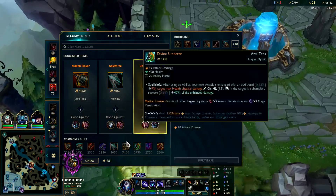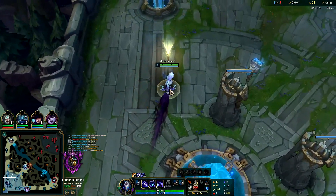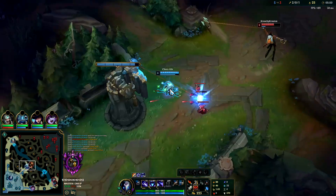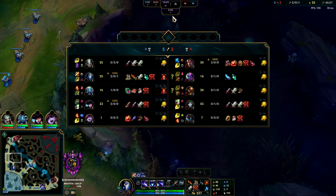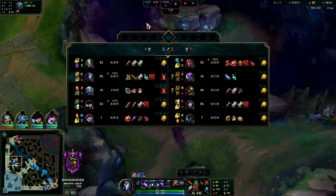We're going to be building Divine Sunderer since we're pretty far ahead. I'll get tier two boots first, then build into my Divine. If you're really far ahead on Kindred, Graves, or Twitch jungle you want tier two boots. A lot of junglers like Hecarim rush Lucidity boots - it makes your ganks better and speeds up your clear. For auto attack based junglers, Berserker's obviously speeds up your clear.